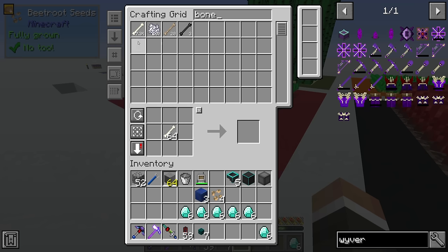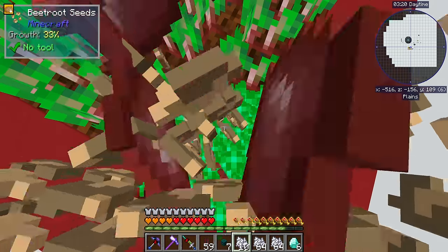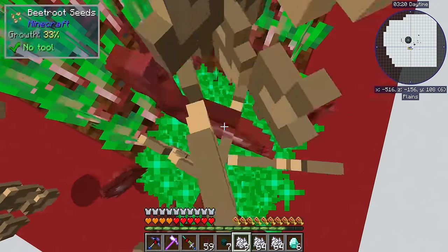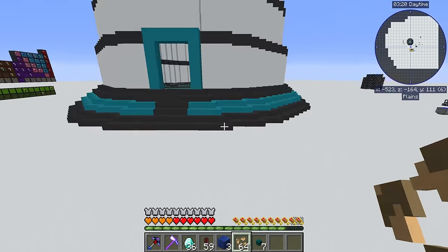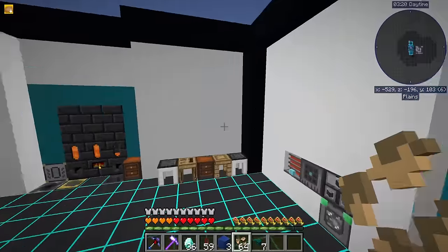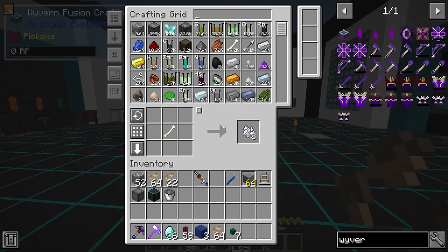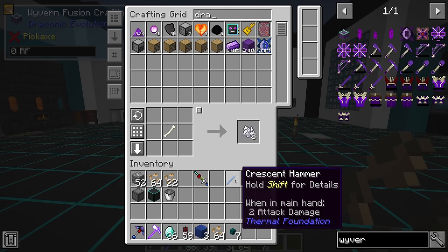We can grab some bones and craft that into bone meal. I want a few stacks of it, and then we can just right-click this a large number of times. That should get us more than enough beets to kickstart the production of more purple dye. If we just dump those in the system, those should instantly get turned into red dye and then also instantly be placed over into the dye mixer. Look at that - we're already back up at 54 there. And so we should have what it takes to get the final six draconium cores.